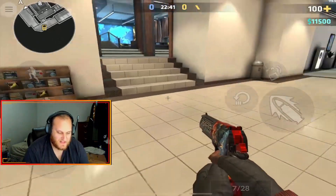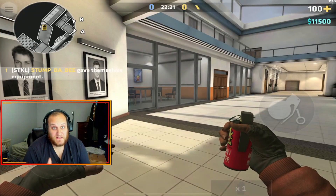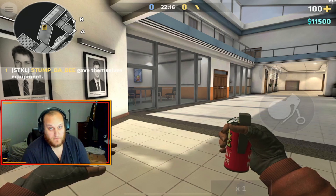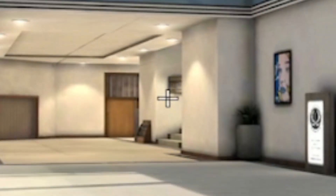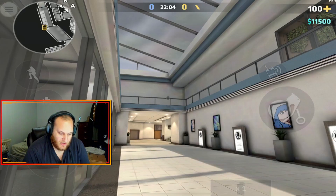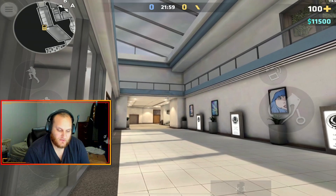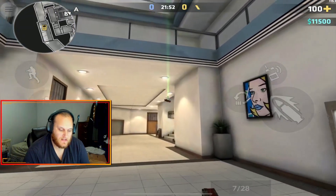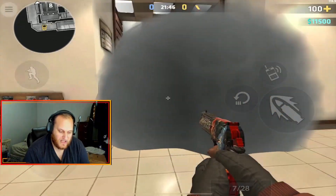Coalition cannot peek through here because they will get blinded by the smoke, and they can't peek from the backside either. So they can't peek through this and you can push all the way into B entrance. For the next smoke, line up right here, aim your crosshair at the edge of this sign, and look up to the top of the railing. Then run to the same second light as the first throw, and once your crosshair lines up with it, let go.